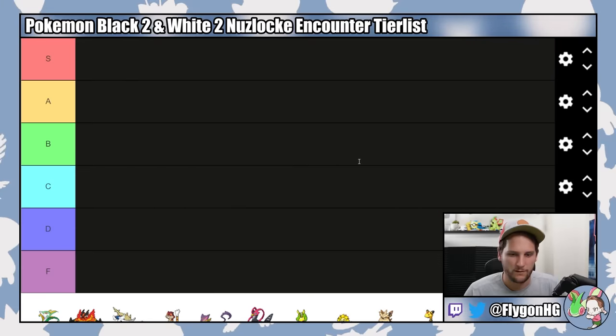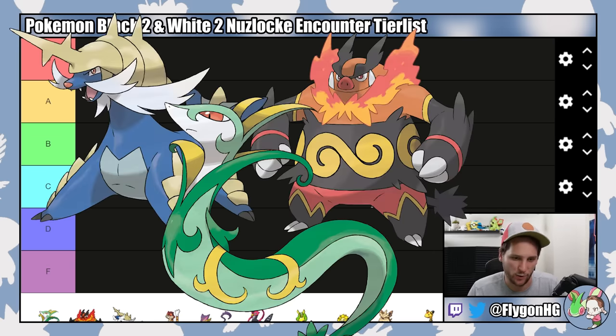Now let's get into ranking the Nuzlocke encounters of Pokemon Black 2 and White 2. The first thing we'll obviously start with is the starters: Serperior, Emboar, and Samurott.